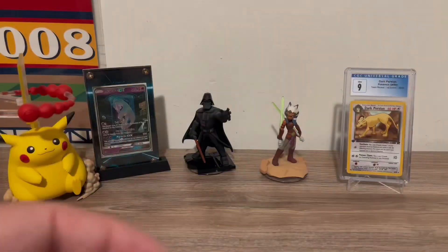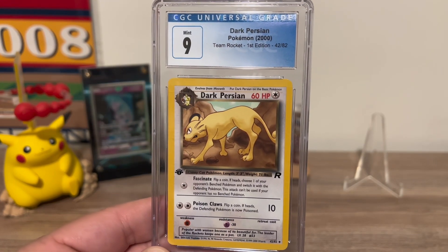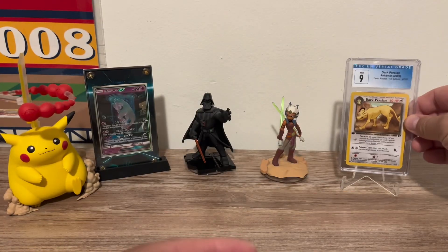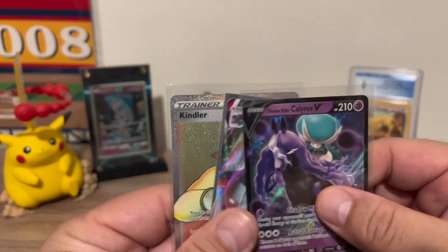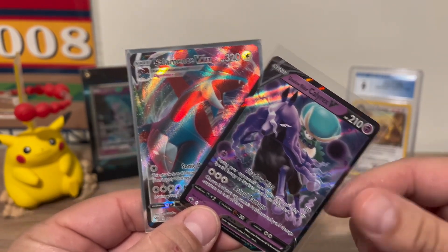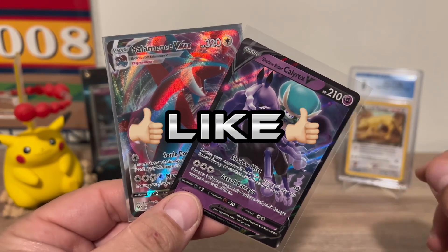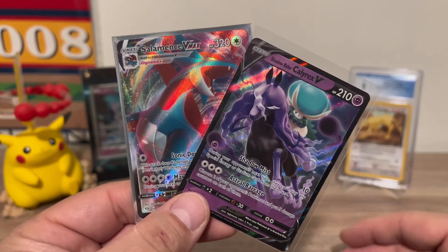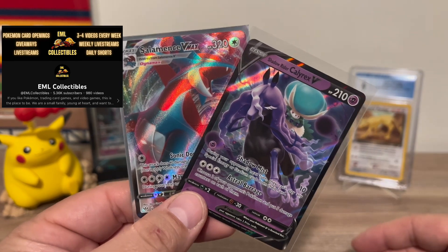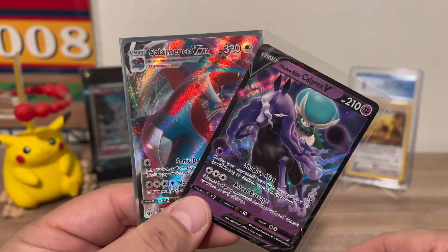Let's get into our giveaway. Before we do, just a reminder — we have a 350 subscriber giveaway this Friday. Make sure to check out that video linked in the description to find out how to enter. As for today's giveaway, we're giving away the Salamence VMAX and Calyrex V — these two cards go to one winner who: one, is subscribed to the channel; two, likes this video, so smash that like button; and three, leaves a comment with your favorite pull from today. Make sure to check out EML Collectibles — they have a lot of fire content.